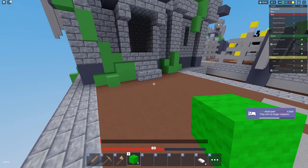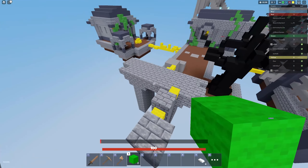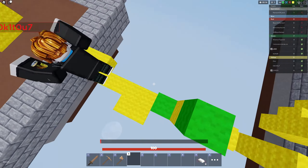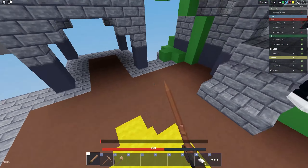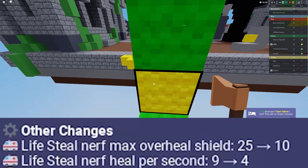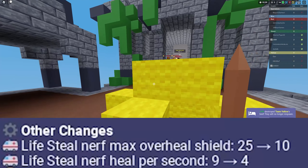Let's get to the balance changes. The Life Seal was nerfed finally — I hated it. I mean, I didn't really hate it because I had Ember and it was pretty broken, but I'm glad they nerfed it, because now everyone will not die to a single Ember with Life Seal in 30v30. Pretty much the heals per second is completely halved — it went from 9 health per second to 4, and the shield went from 25 down to 10. So it's still a good enchant, but it's way less broken than it used to be.